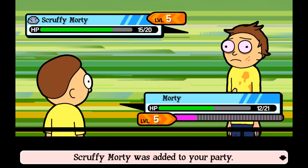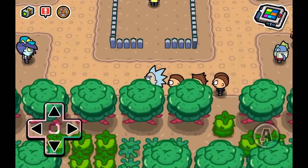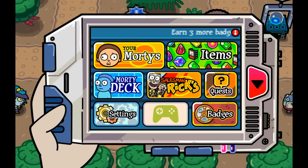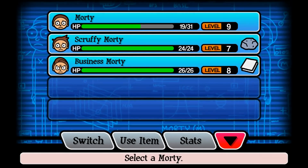So early on, you want to focus on getting healing items, then once you can make and find manipulator chips, use those to get as many Mortys as you can. Also, when catching Mortys, make sure you go for a type you don't already have. The chips are rare, so you want all types of Mortys as soon as possible so you can always use the right type in a situation. For example, if you have a rock and a paper type, try your hardest to make sure the next Morty you get is a scissors type.